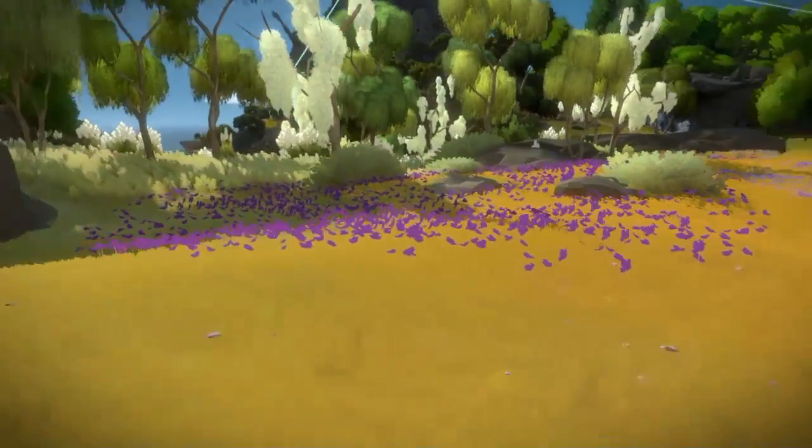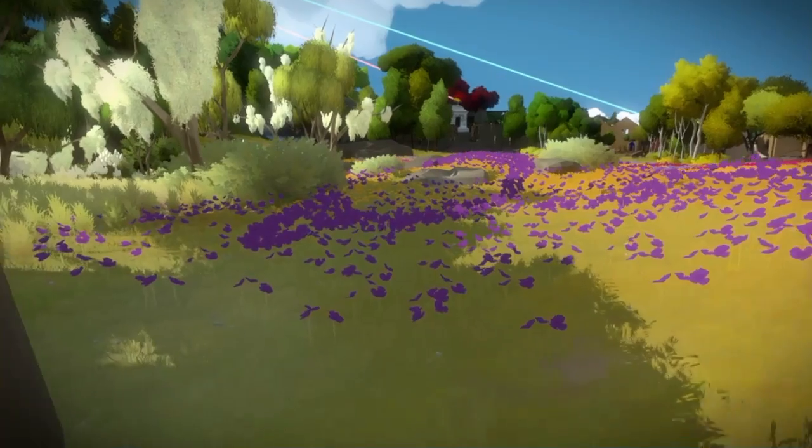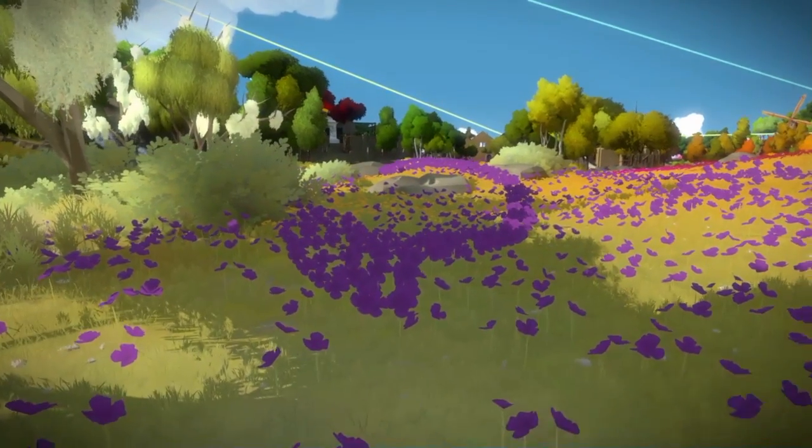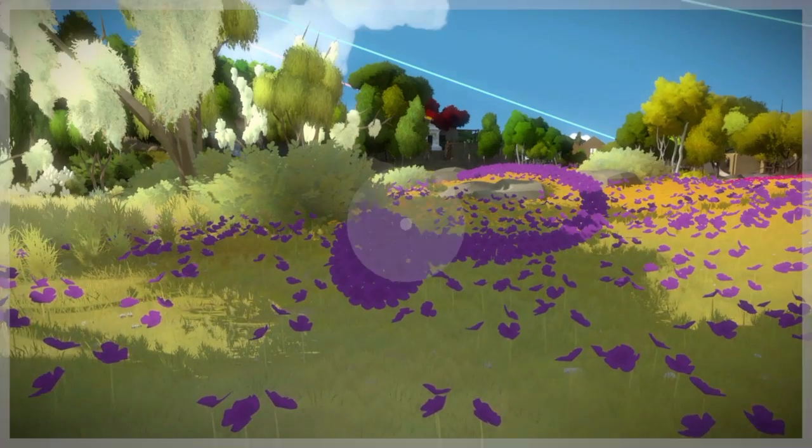Now we're out in front of the little castle here, and we're going to go over to the purple flowers, and if you move to the right spot, you'll see one of the hidden puzzles form.